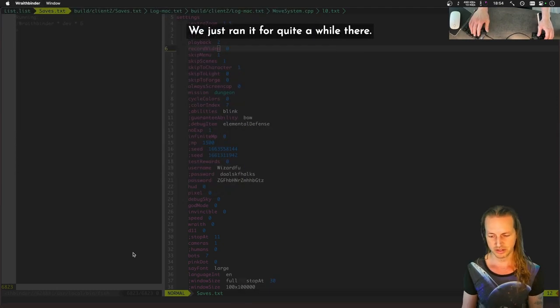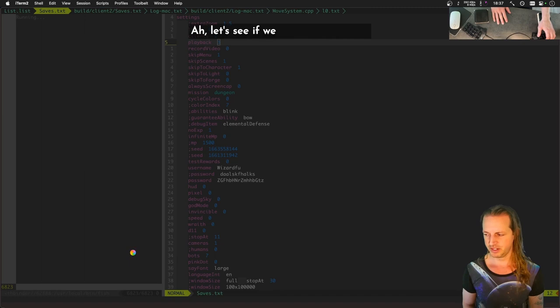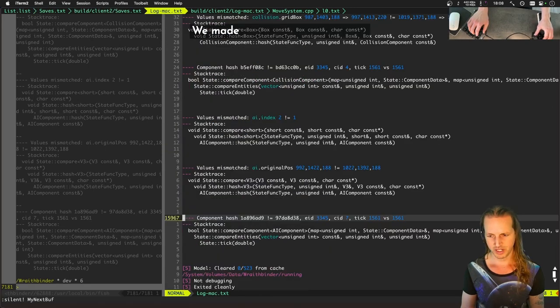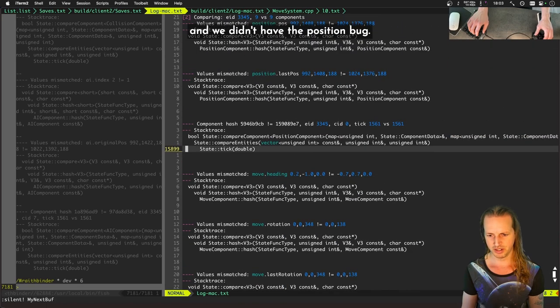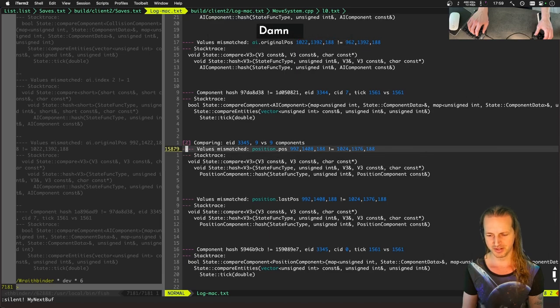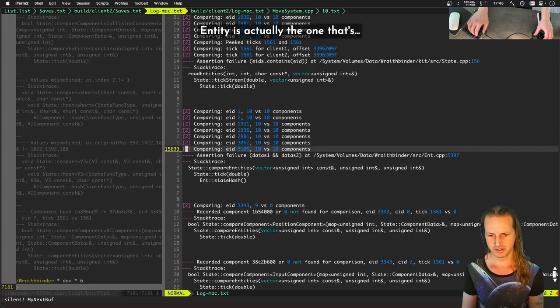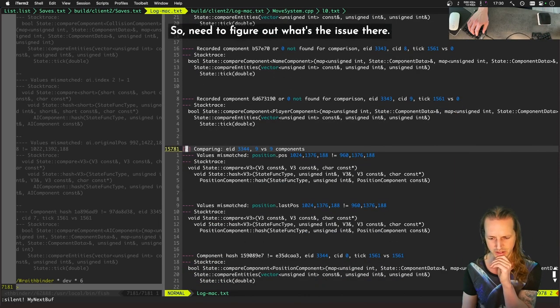We ran it for quite a while. We'll go back into playback mode three to compare. We need to copy the log file first. Let's see if we got it fixed. Okay, it took a while but — we got a different desync that time. We made it all the way to tick 1500 and didn't have the position bug... wait, we did have a position bug. But we have a lot more information this time — some AI indices are off, and the entity that's off is not a player.